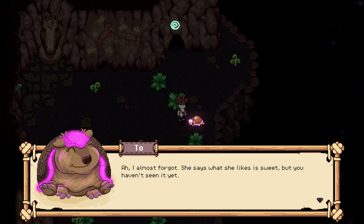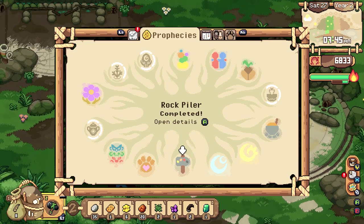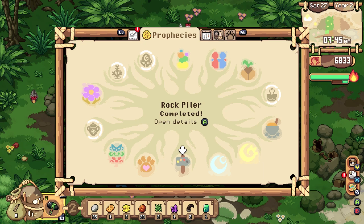We are given a hint that the offering is something sweet, but we haven't seen it yet. It's because it's locked behind raising the Pyramid three times. To do this, you will have to complete Prophecies, and for me, it unlocked after 10 Prophecies.